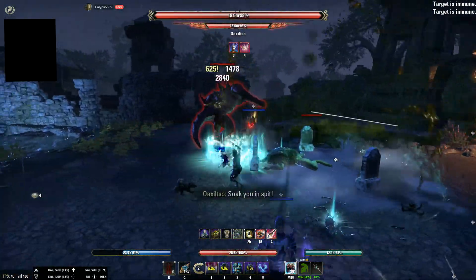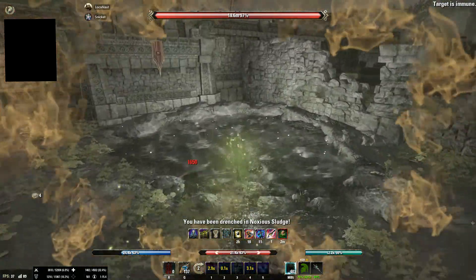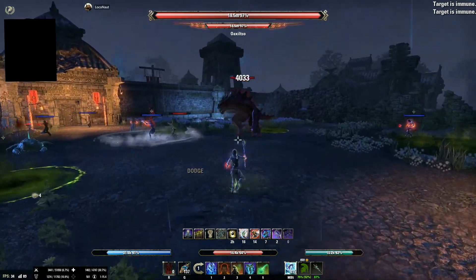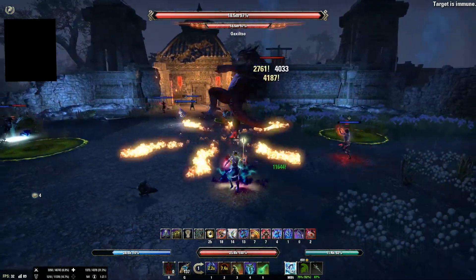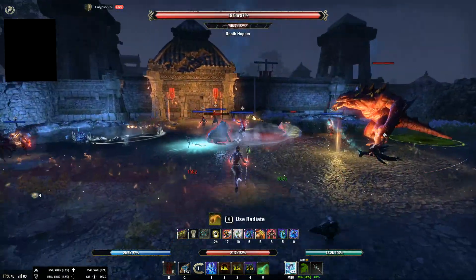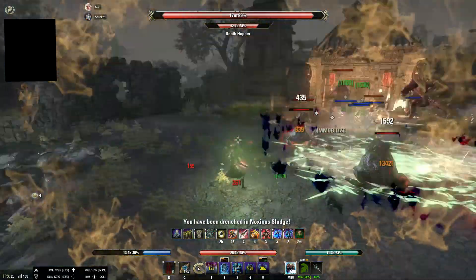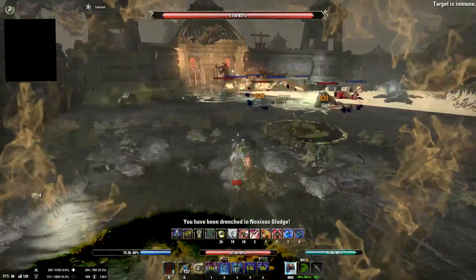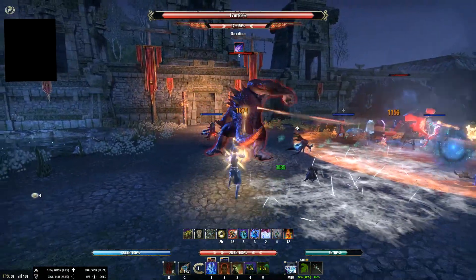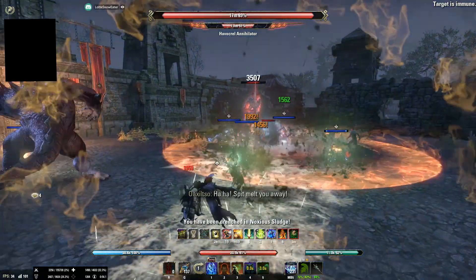Finally, we have Noxious Sludge. Oaxaltso will lift his head and fire off a mortar of poison at two random members of the group. The afflicted members will suffer from a ramping DoT and drop Noxious Puddles every 4 seconds until the poison is cleansed. The Puddles will persist for 10 seconds. To cleanse yourself of Noxious Sludge, you'll want to run into one of the four healing springs which are positioned in each corner of the room. Each spring can only cleanse one player at a time with a 25 second cooldown before the spring can be used again.